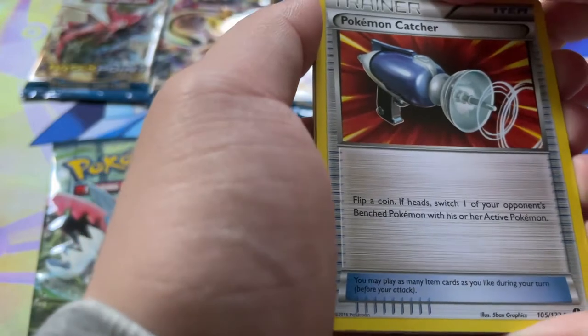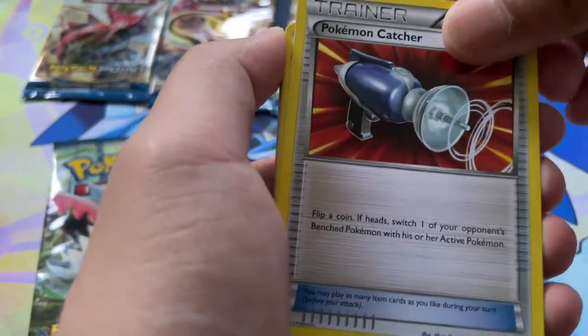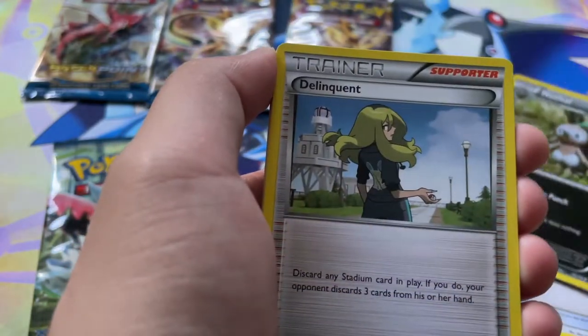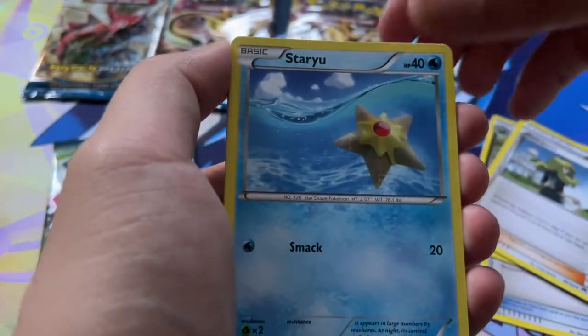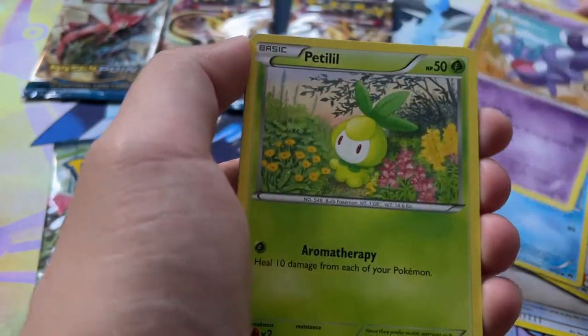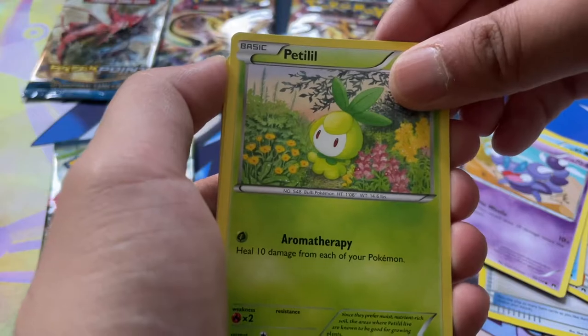At one point they introduced Green Codecards. And yeah, so I think this might have been the first set they introduced Green Codecards. So in Breakpoint you can still get a Break card with a Green Codecard — that's what it is.